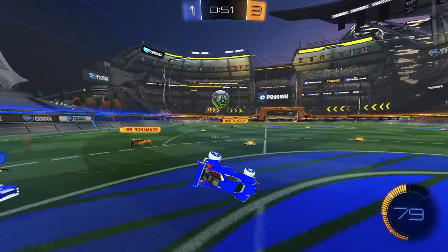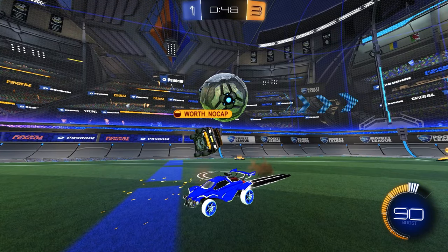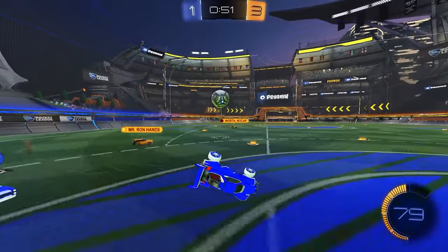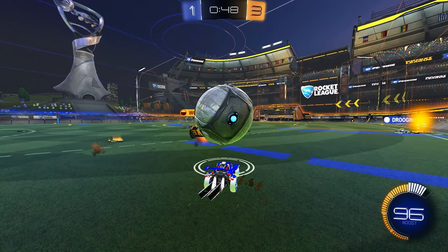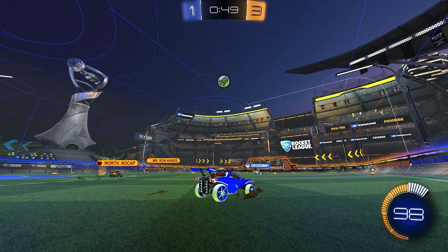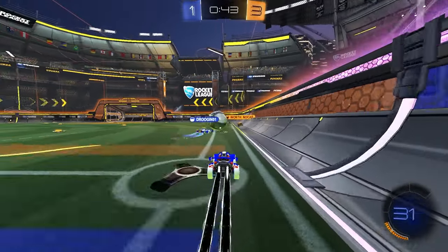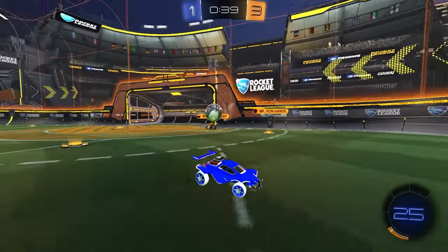Right here we should know to go. This bounce is so in our favor — NoCAP has to dive if he wants the ball. He's going faster than us, so if you go up you might even get a demo. With 40 seconds left and down by two, it's better in my opinion to rush the offense than to play passive, because you need to get scoring.